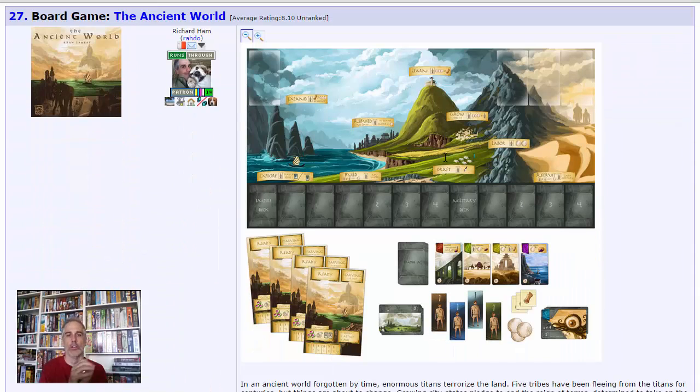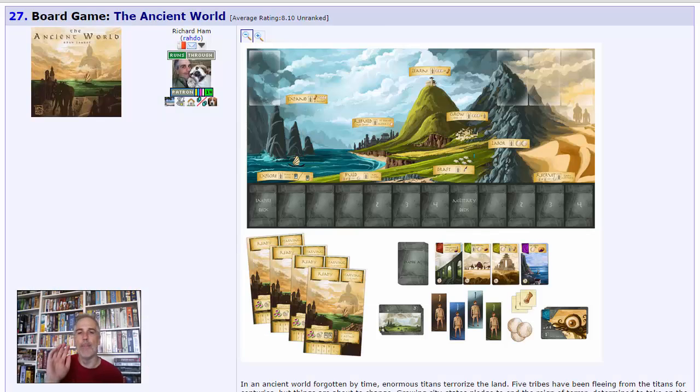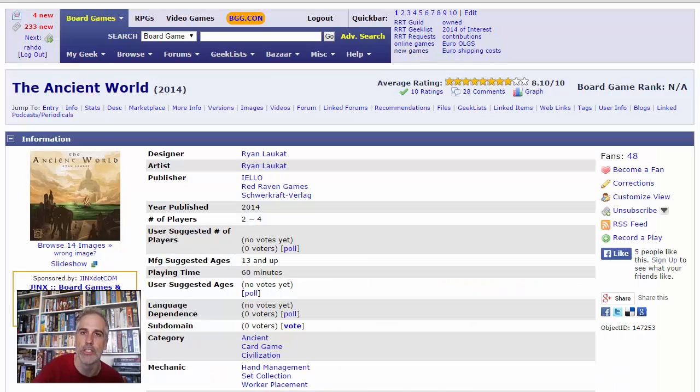The Ancient World, from designer Ryan Laukat — I'm not sure if I pronounced that right. He previously did a game called City of Iron, which was a very neat deck builder that introduced some really cool interesting twists to core deck-builder functionality.